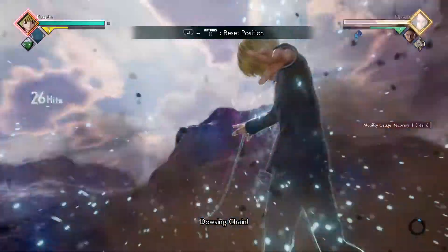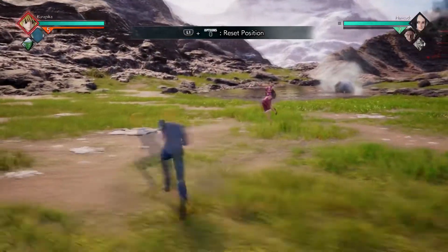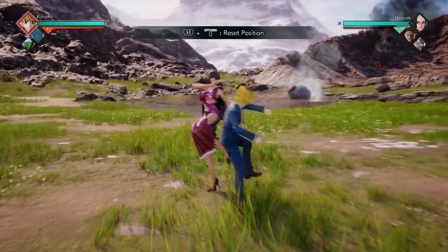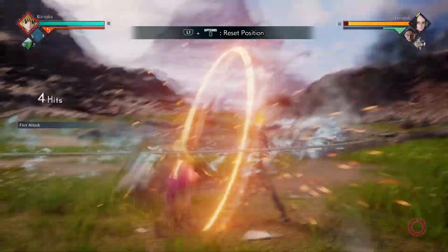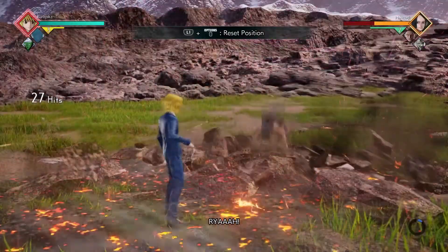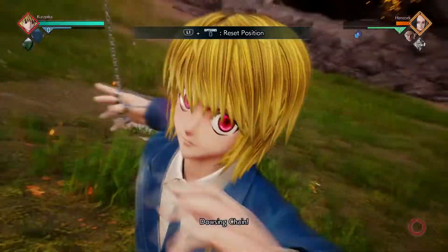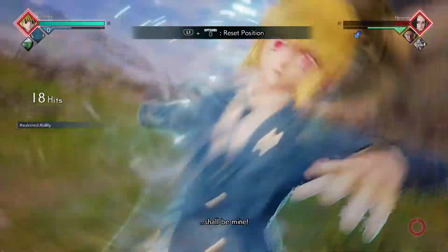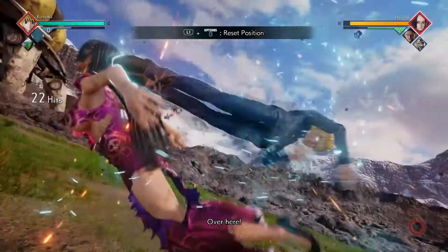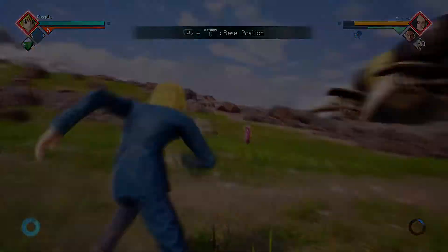So, five — hold heavy, heavy three times, Piccolo + Dowsing Chain, be trapped in the laser, you can even charge a bit here. Make sure you don't charge too long — up X. So this is the combo without Awakening and it's kind of hard to do, but you can constantly do it. There's your combo 100-0 without Awakening.